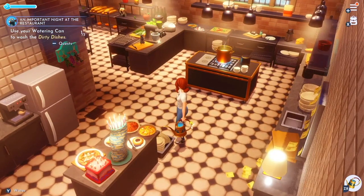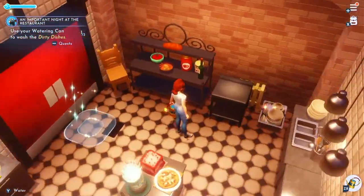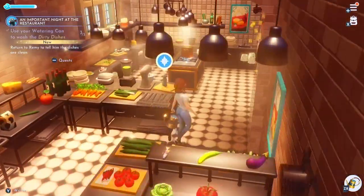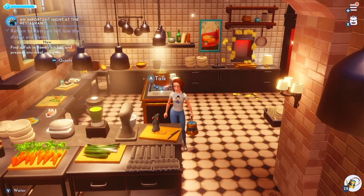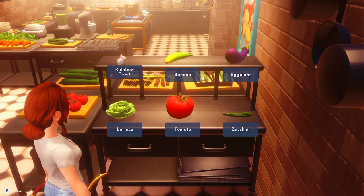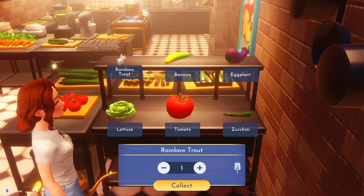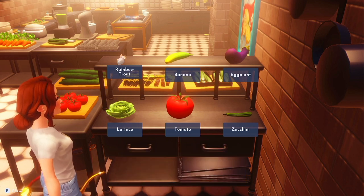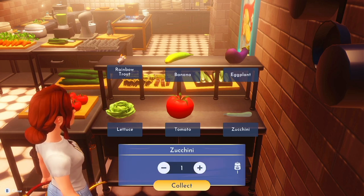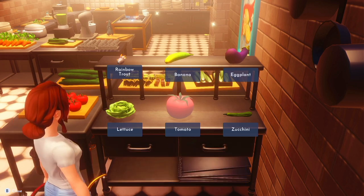Doesn't seem entirely hygienic. There are going to be two more dirty dishes somewhere in here — that's one. Return to Remy and tell him the dishes are clean. Find a fish in Remy's kitchen and prepare any meal using it. Here are all the ingredients you can take — I'm going to take a fish. I don't know if I've already got other things in here, but I will take a zucchini and a tomato.